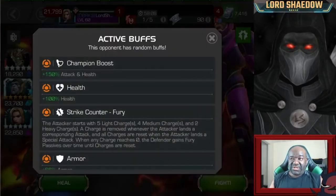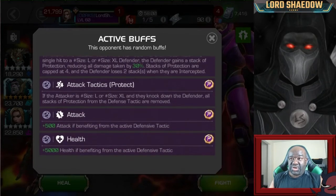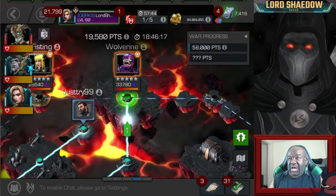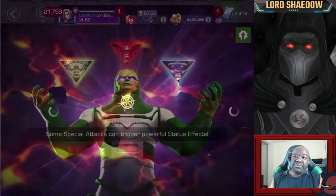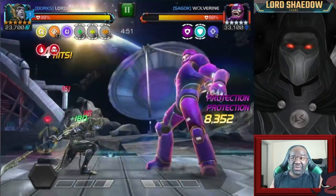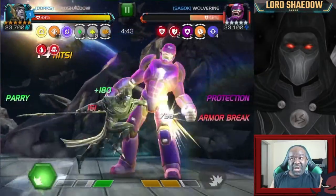Here comes the learning experience. We're going up against a Sentinel with Strike Counter Fury. Either you ignore the node and just can't fire specials off, or you try to play around it. Actually in section one they're just going to build up fury charges. The global defense tactic is Protect — that makes this fight a bad idea with Corvus. I was boosted up; he already had protection stacks and I was doing less damage, but I was chipping away thinking I had it.